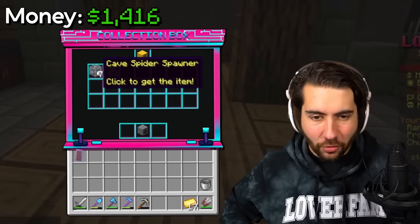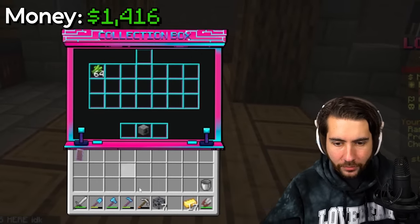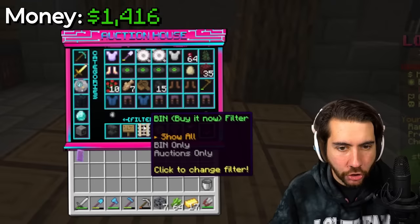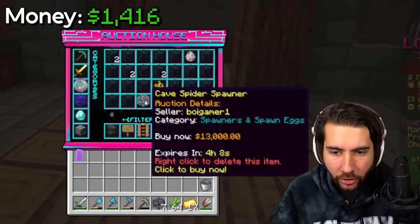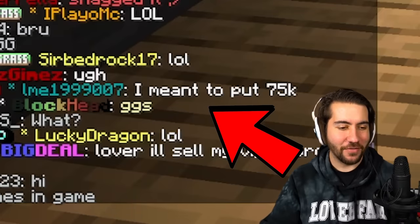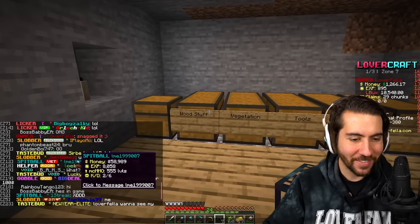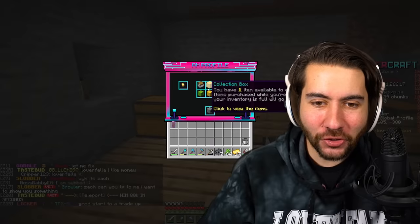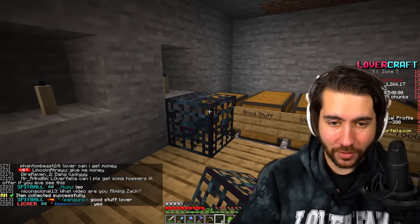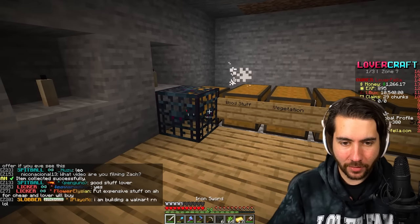Did I just get the greatest deal I've ever seen in my life? Someone sold seven cave spider spawners for $75. Do you know what these are worth? They're selling for $20,000 each. I'm keeping this — I'm going to make my own spider farm. Someone said they meant to put $75,000. I found the actual owner. That is so funny — that poor guy's day is ruined. And honestly, I'm not giving them back. This is a competition.